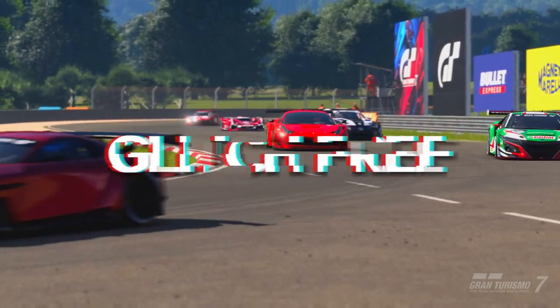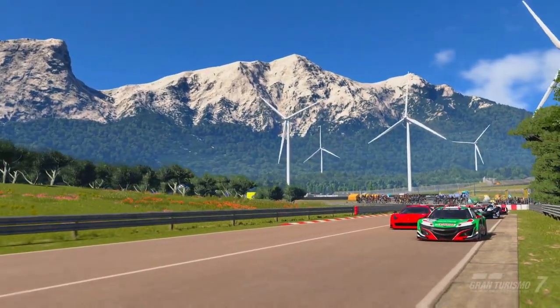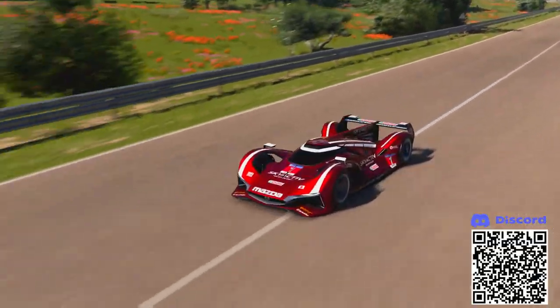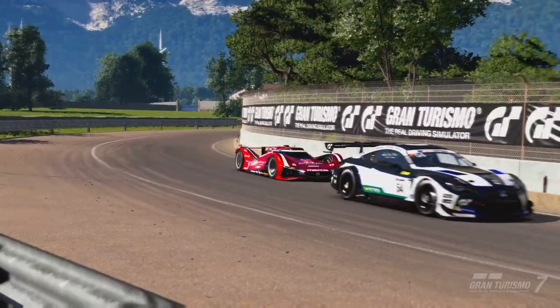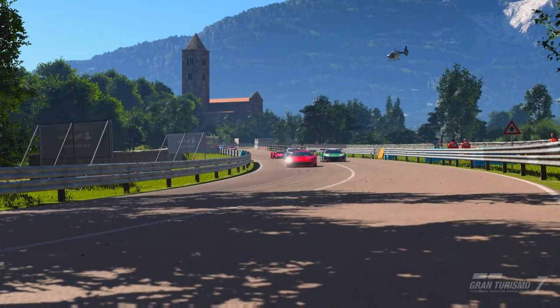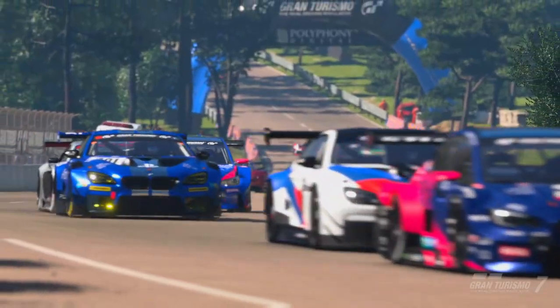These builds are all glitch free, so there's no glitches in them at all and they're all power restrictor and ballast. We're going to try and keep it as simple as possible. Obviously you can go and make loads of different tunes, you can try and change the suspension, you can change all other parts to go even quicker. But I want to do a baseline test of all these cars with ballast and power restricted just to hit the necessary requirements for this race.